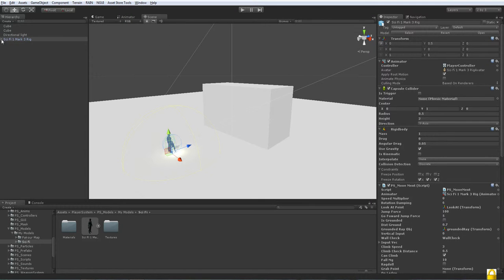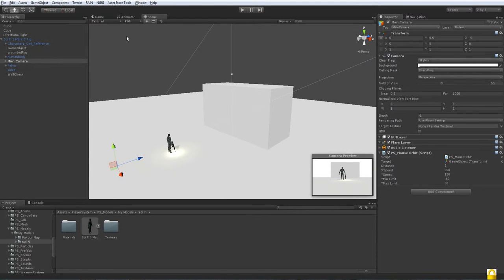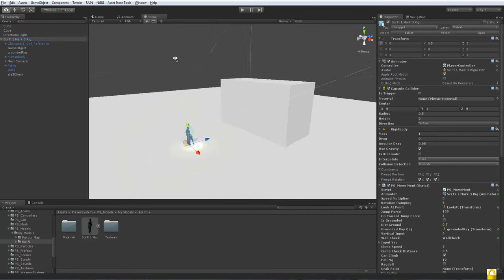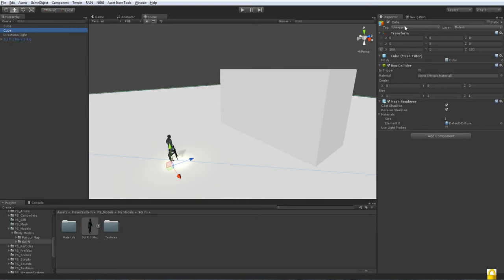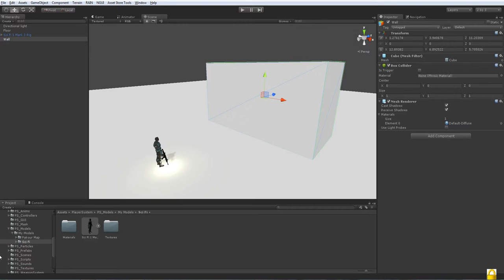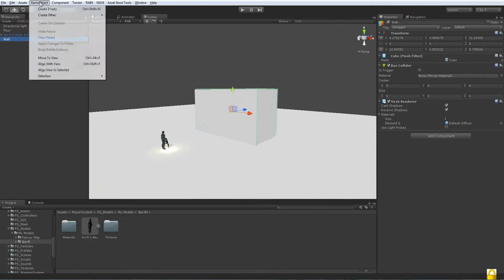Let me just change the camera's color — not necessary but just for now. Let's go ahead and start creating. We're going to name this one 'Floor', and this one is going to be called 'Wall'. We're also going to create another object which our character will hold onto and get up with — basically another cube.